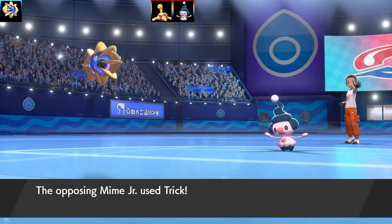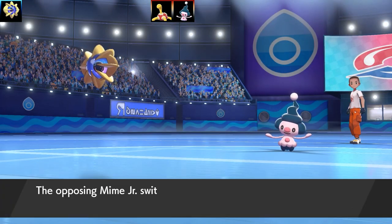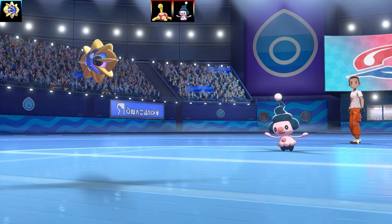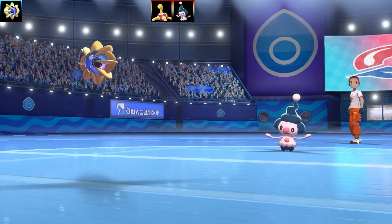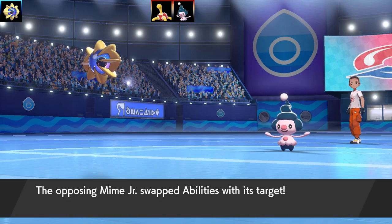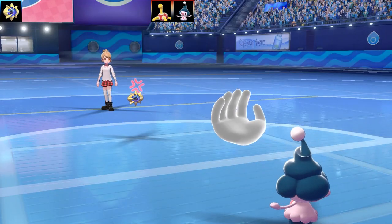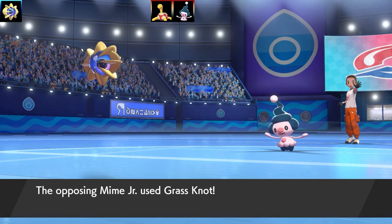Obviously they wanted to swap the Shuckle out. Then Mime Jr. is going to go for a Trick. What is going on right now? I got tricked the Choice Band. Then I'm starting to see what's going to happen — they're trying to give me a Choice item and trying to bolster my attack. Then Mime Jr. went for a Skill Swap. I know that Mime Jr. is Technician, and Technician is going to boost the power of a certain move. I was like, okay, if I run out of PP I'm going to use Struggle — but that's going to take more than 20 minutes. And then Mime Jr. goes for Torment on me, and that is going to force me to go for Struggle.